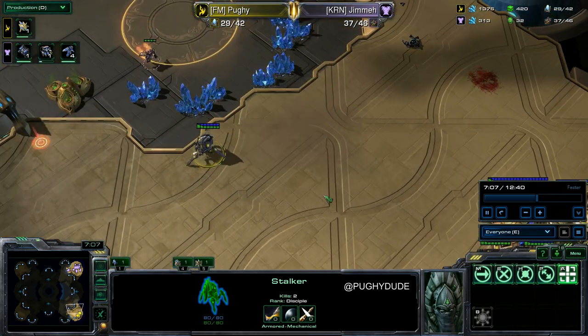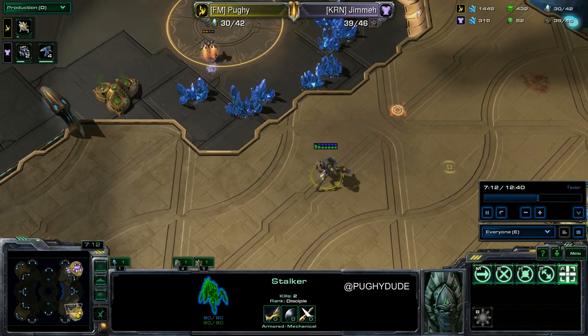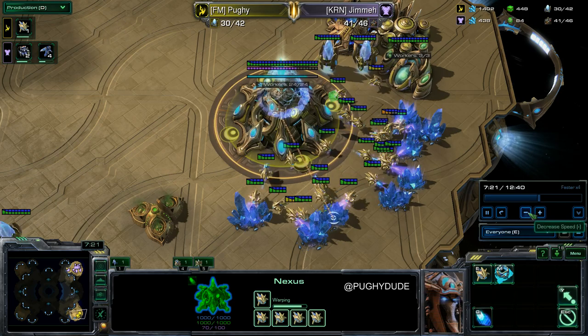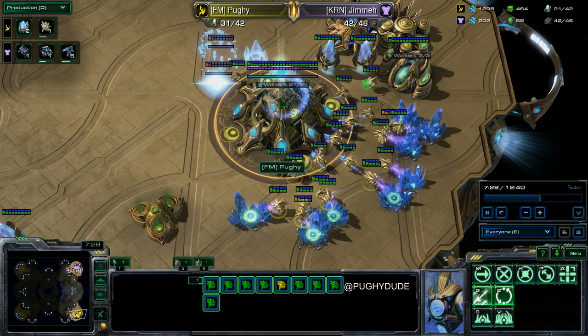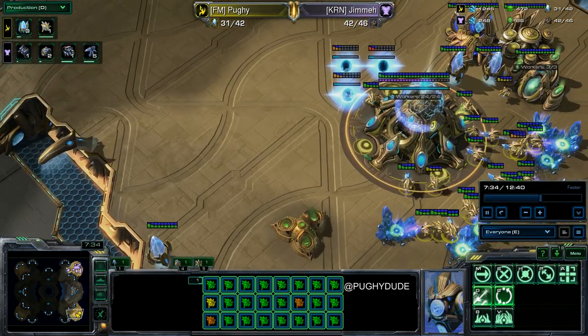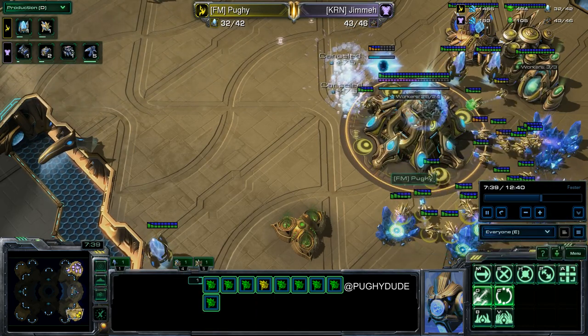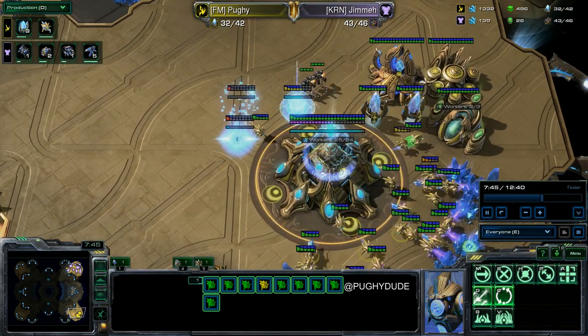Stalkers are normally fast, but they're still super slow in comparison to Reapers. My goal is just to build a ton of probes. At one point I think I have a few too many, because I've got like 24 on one base, and then it gets a bit hard to target fire and stuff like that. When you grab a little group of them and attack, you grab like 20.